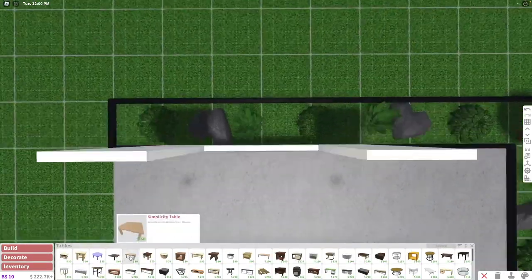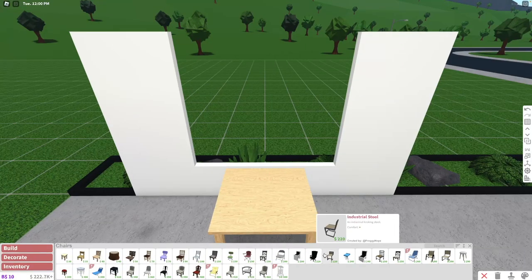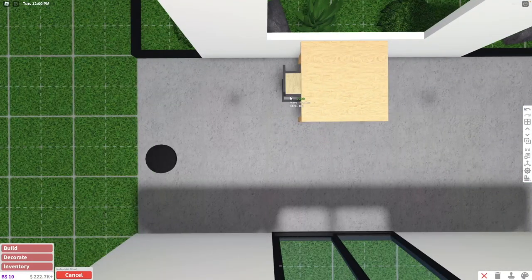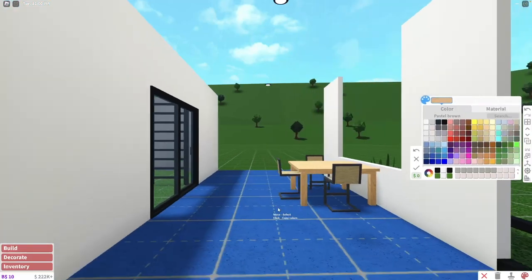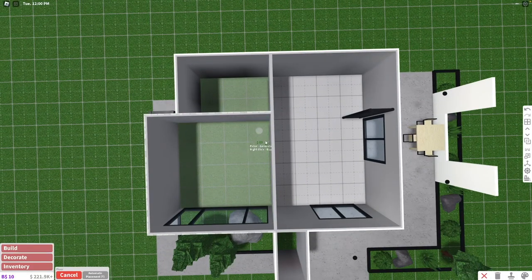We also need a dining table. For the dining table, we're going to take our simplicity table and maybe these industrial stools. I like how that looks — I'm going to paint it beige. Now let's start working on our interior.